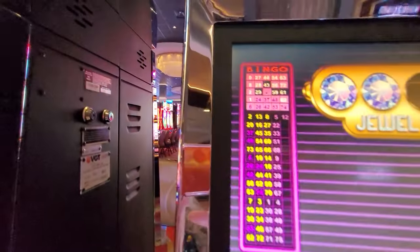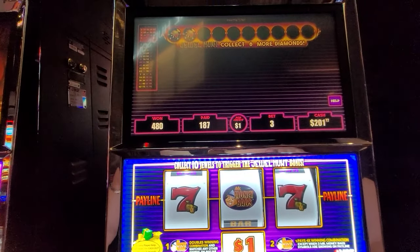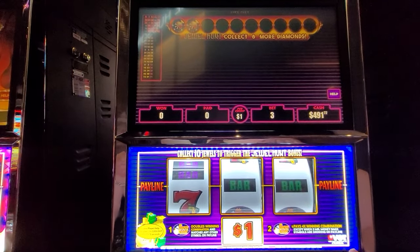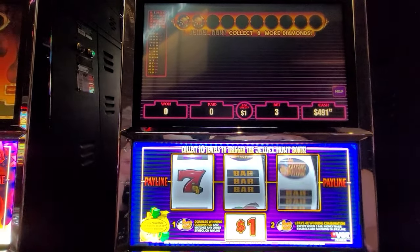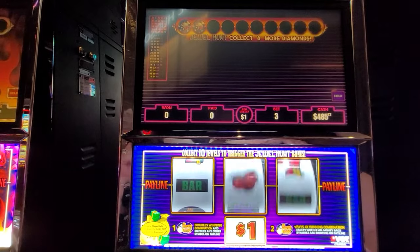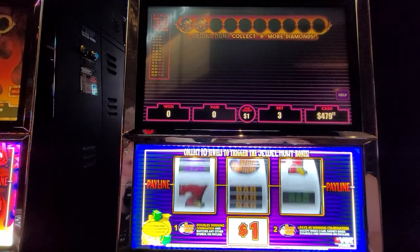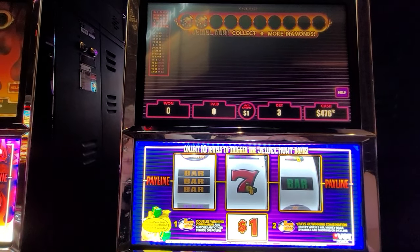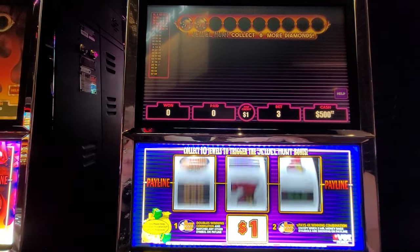Let's see if we can catch a red screen — oh holy cow, that one was pyramid! We just won $480! Yay! Holy cow, I'm gonna do a couple more. That one was $30, we're up to $500!